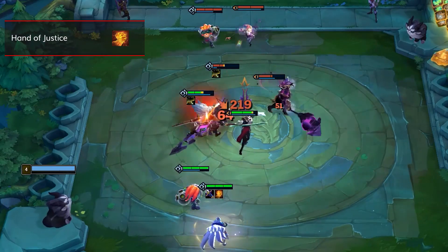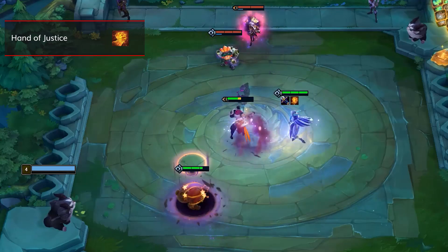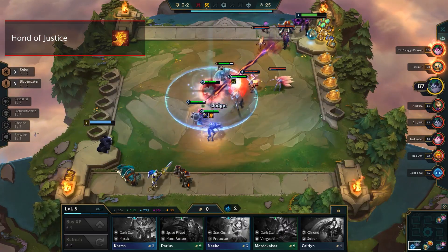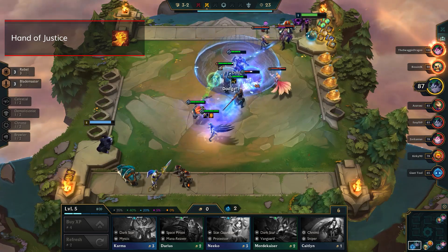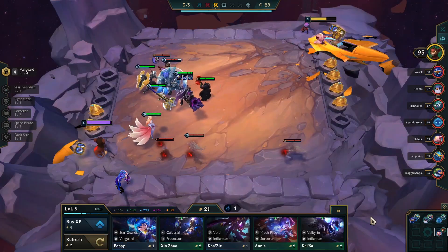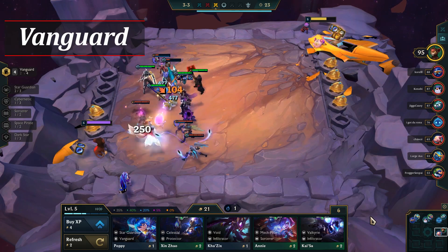The next honorable mention is Hand of Justice. This item is absolutely one of the best in the game and you're likely to see it on a multitude of champions later on. But early game it can be a bit hard to get value from — because it's not always going to roll healing, this item doesn't always get as much value as it does later on.